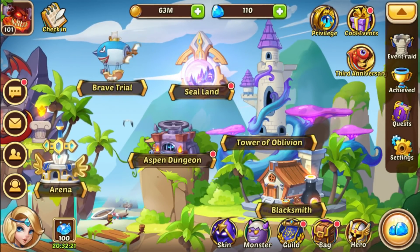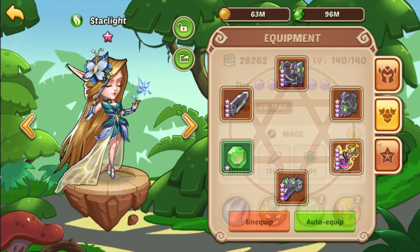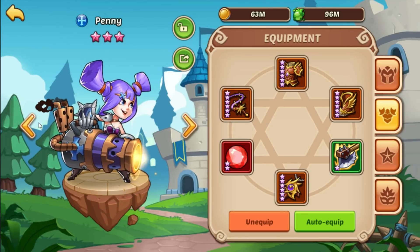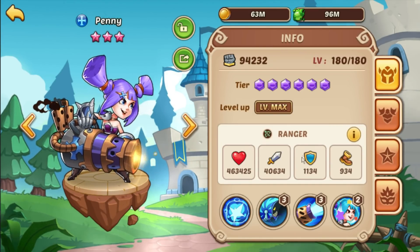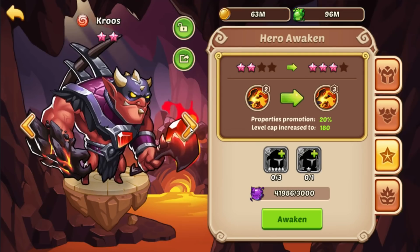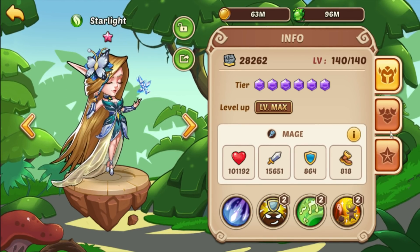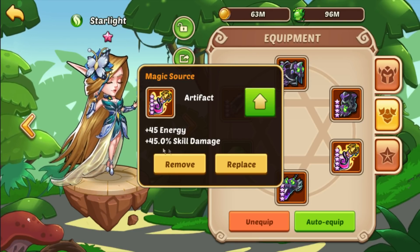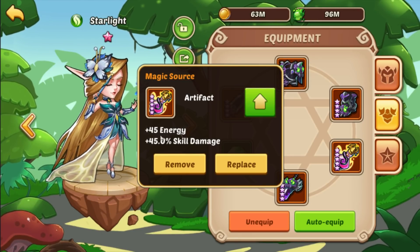We got some stuff going on today we're gonna be playing around with. For starters, we're gonna move this over to Penny, which will drop Penny's attack very slightly. She'll go from like 40 to 38, but I'm pretty sure she'll do more damage in the long run with this on, plus she'll probably do more damage with the skill damage.